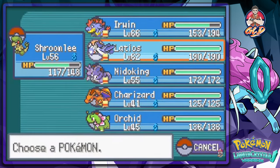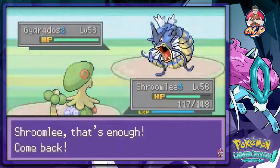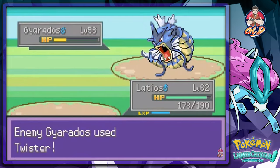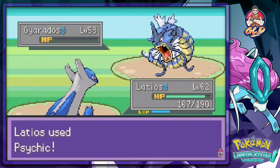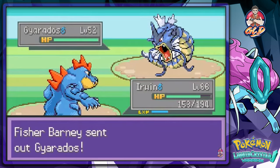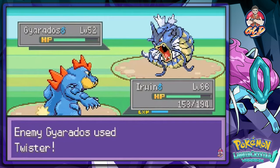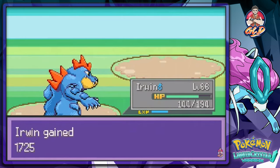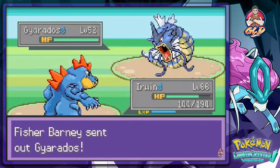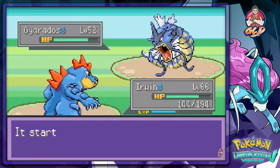This guy has a Gyarados, so let's use Latios right here. Luster Purge will destroy him — not really. He's coming out with another Gyarados, so let's continue on with Erwin and just overpower this guy with our physical attacks. He's coming out with yet another Gyarados — battle of the powerful Pokemon right here.